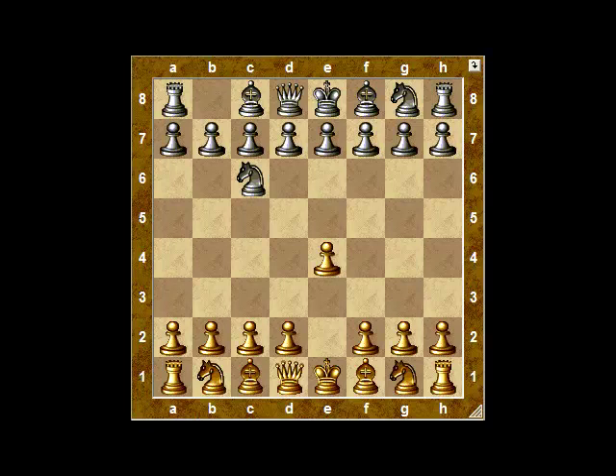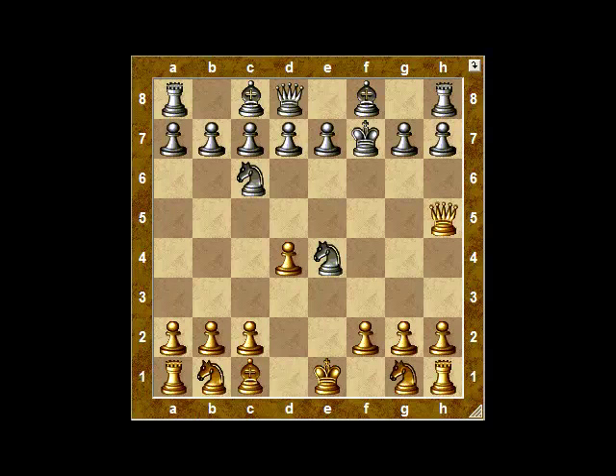Another knight defense is the Nimzovich Defense, which brings out the queen knight. Again, just play Bc4, because that way if black plays e5, you just play Nf3 and you're back in familiar territory. If they try to provoke you with Nf6, just take the center and ignore the loss of the e-pawn, because once again we have the Bxf7 trick.